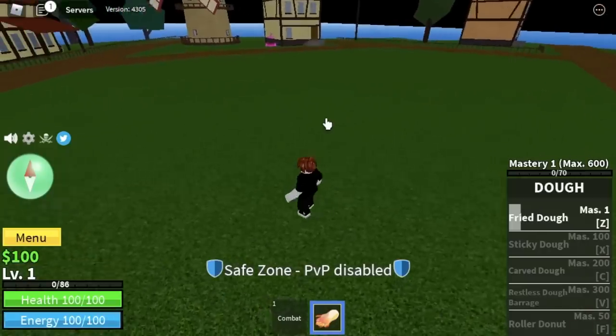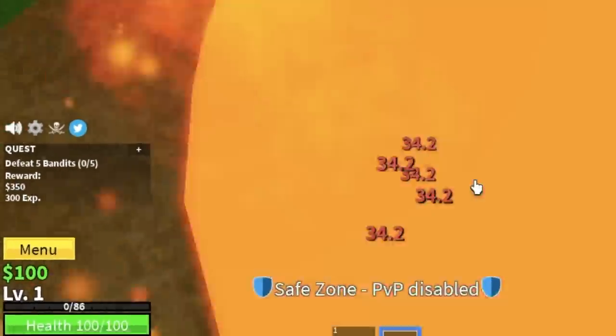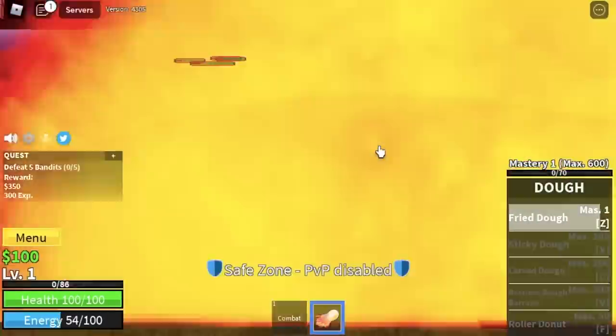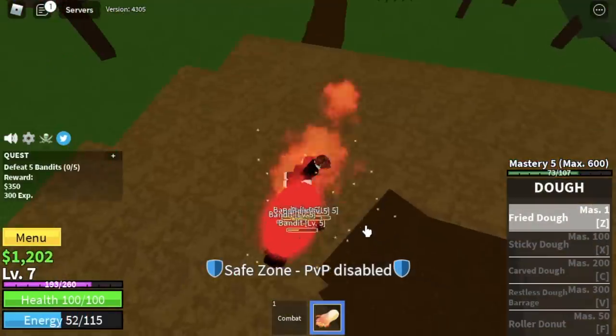Okay, so let's start grinding the Doe Fruit. First off, we have the first skill, the Fried Dough. We're gonna defeat bandits — you need to hit the bandits three times to defeat them. In my opinion, Doe Fruit has one of the best first skills in the game.